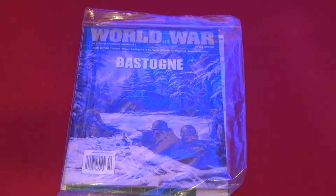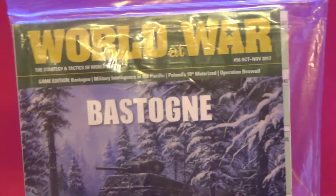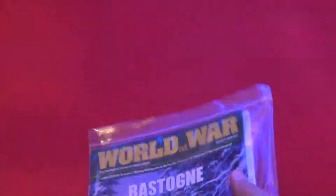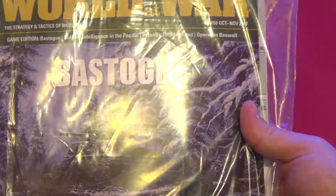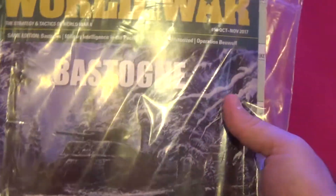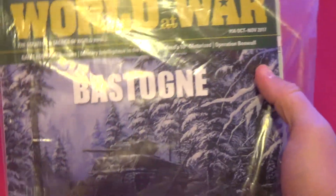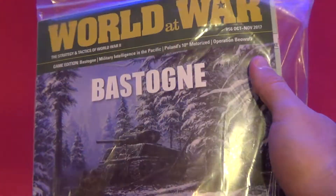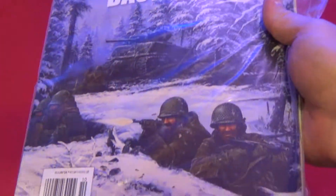Hello and welcome to another unboxing — well, of course this is an unbagging video, sort of a quick show and tell. This time we'll talk about World at War, the October-November issue of 2017. The main interest and the reason I bought this is the game inside: Bastogne, by Josef Miranda.